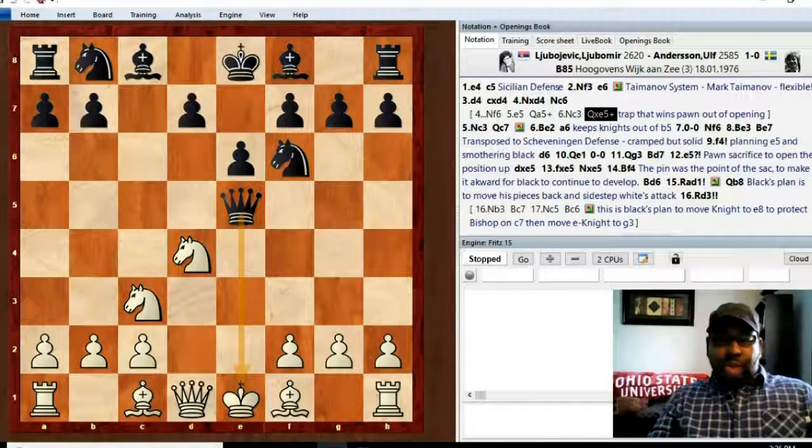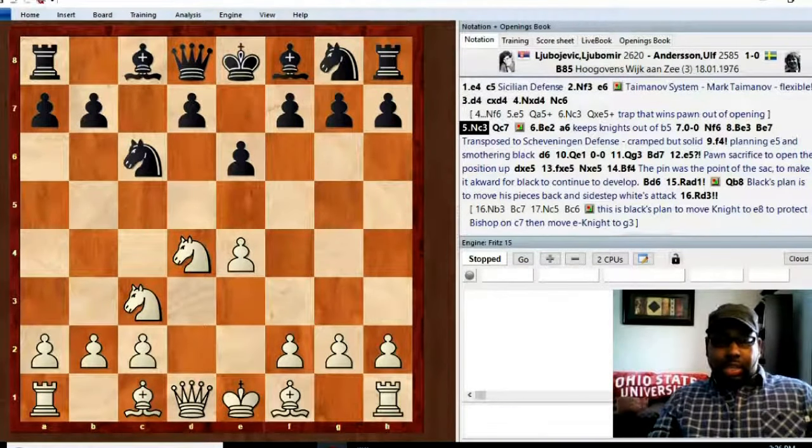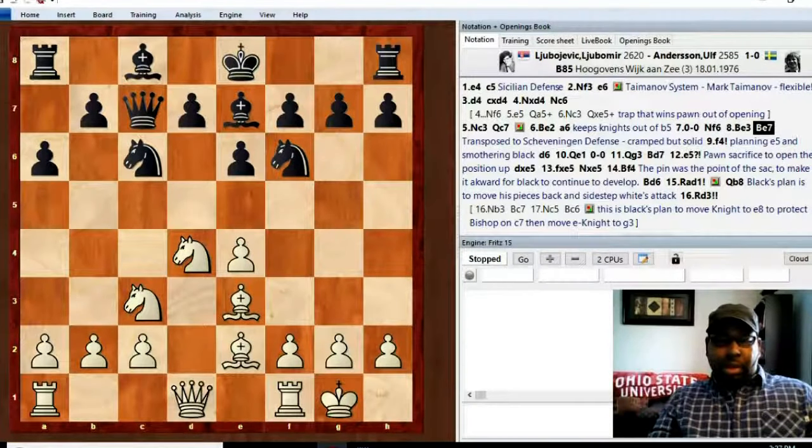Back to the game: knight c6, knight c3, queen c7. That move protects the d6 square because white will often play knight b5 in combination with the queen on d1, creating a stronghold over d6. Bishop e2, a6 is a prophylactic move to keep the knights off b5. Castles, knight f6, bishop e3, bishop e7 — both players are just developing here.